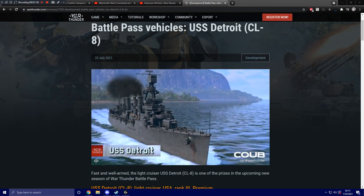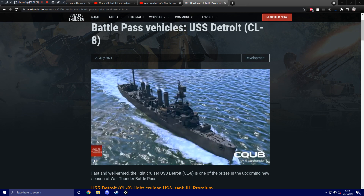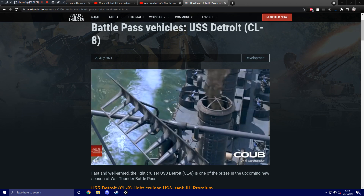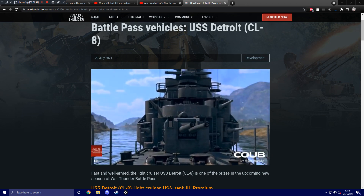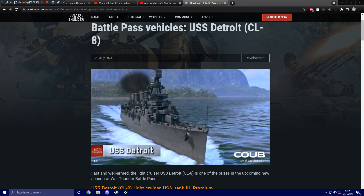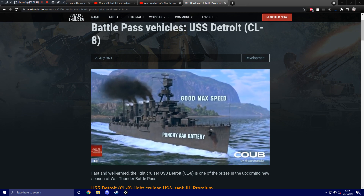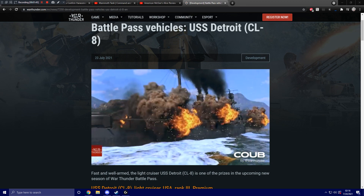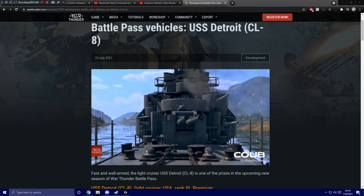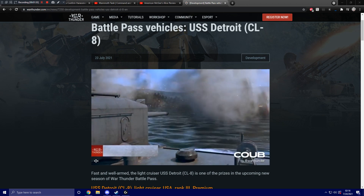All the alternate variants of the 234 — the 234/1, 234/3, 234/4 — were all event vehicles. Then they added the 251, an iconic German half-track, and the first one was added as an event collectible. That was somewhat acceptable because it was an obscure variant. Now we're finally getting a pack version, and it's another collectible. The only thing they got for the 251 was a standalone anti-aircraft variant on the tech tree, which was basically just as obscure.